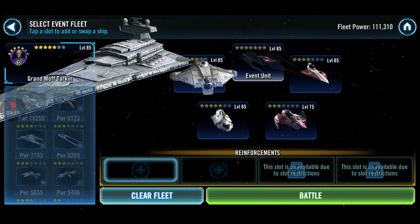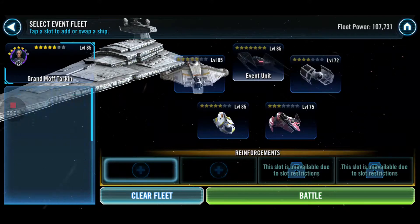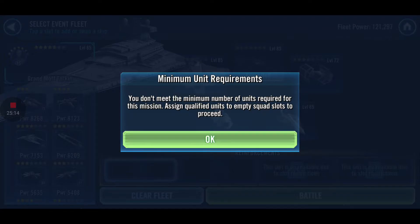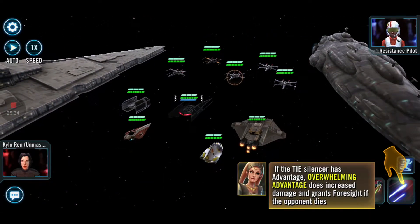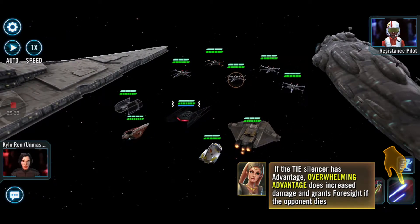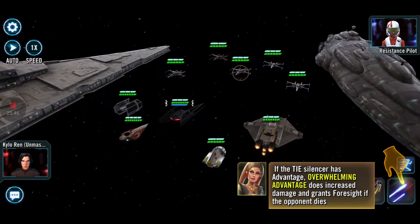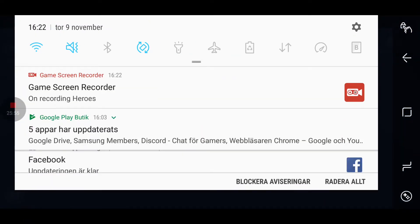I think we're gonna use the same set. We're gonna switch out this guy for this other guy — like this. So we switched Katana in so we can use him. We need to put in two more ships — then we put in you and that's done. I'm eating, that's why I'm still playing. If the TIE Silencer has Advantage, Overwhelming Advantage increases damage and grants Foresight if the opponent dies. That's gonna be easy.